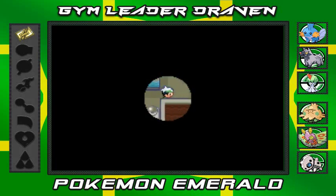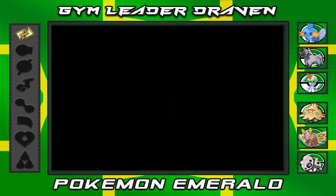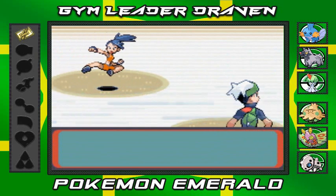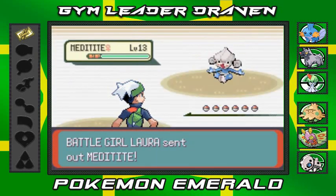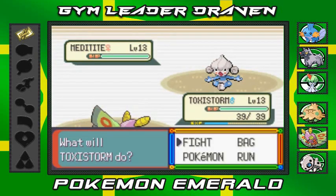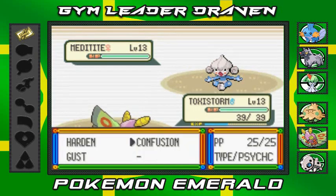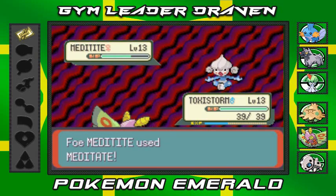Battle number one — Battle Girl Lara says 'Don't you dare brush me off!' Bring it on. She comes out with a Meditite. This is specifically why I got Toxic Storm — Meditite is a psychic type Pokemon so Confusion won't work. The best next option is Gust. Gust attack — didn't think that was gonna happen! We need to be careful because Meditite likes to use Meditate to boost its attacks.